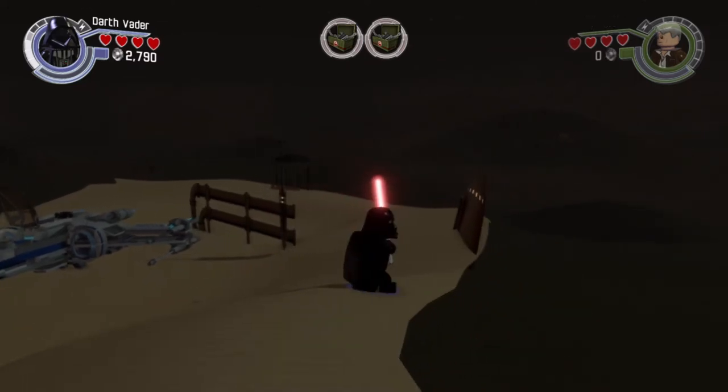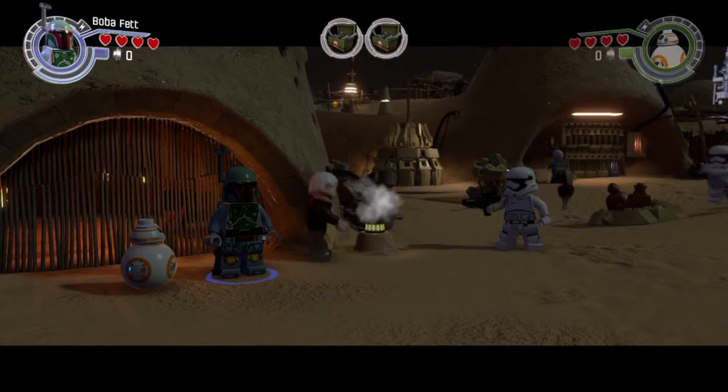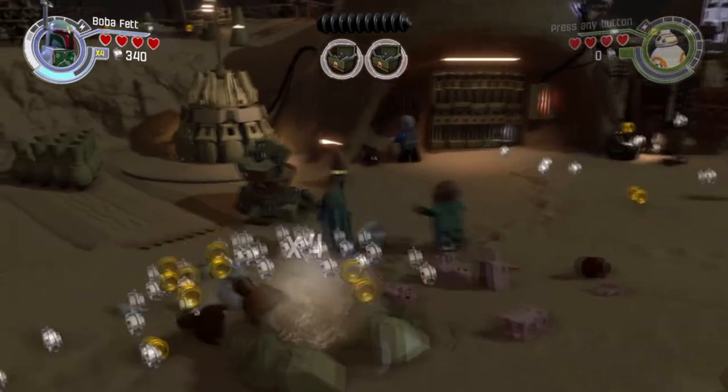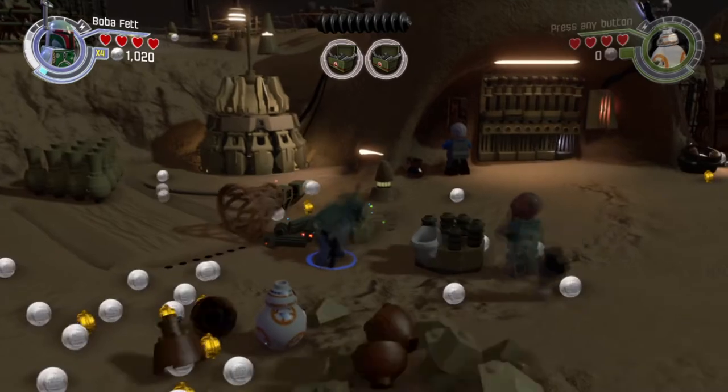Let's begin the tutorial. When you spawn in Chapter 1, you're gonna head in the direction that I'm going. You're gonna want to kill these stormtroopers so they won't bother you when you're trying to glitch. Now shoot that crate so it disassembles into pieces and rebuild it so you can get a crate that you can cover in.